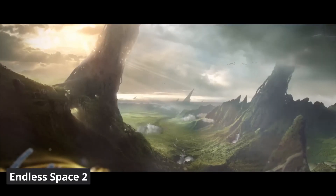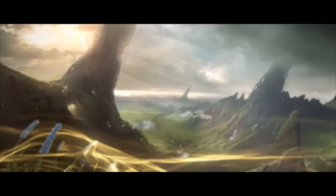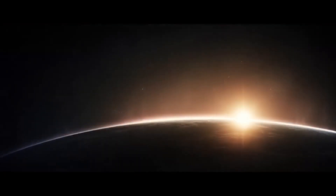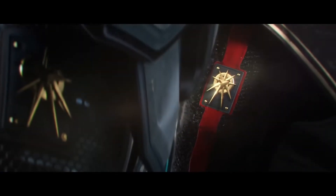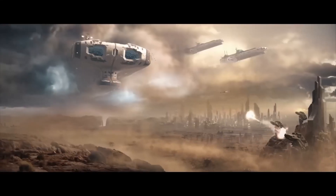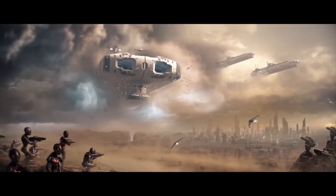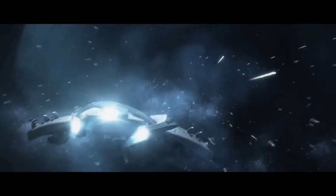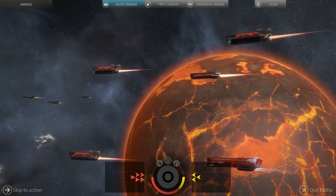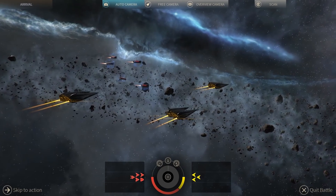Endless Space 2 is a turn-based strategy game that casts you as the leader of one of several unique civilizations, all vying for dominance in a vast uncharted galaxy. The game invites you to explore star systems, establish colonies, manage sprawling cities, and engage in both diplomacy and warfare with rival factions. At the heart of the game is a narrative-driven approach — each civilization comes with its own storyline, challenges, and playstyle, from the human-led United Empire driven by industrial prowess, to the tree-like Unfallen who seek peaceful expansion. You must adapt your strategies according to your chosen civilization's strengths and weaknesses. Quests can unlock unique technologies, allies, or even reshape the galaxy's political landscape.